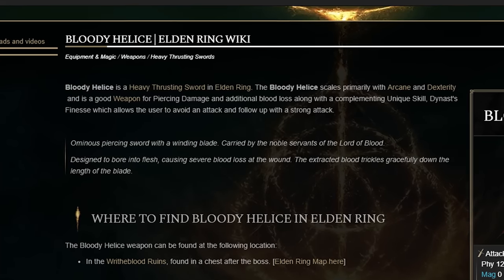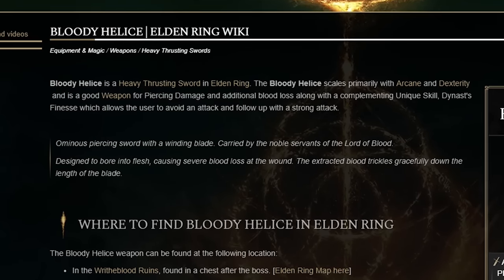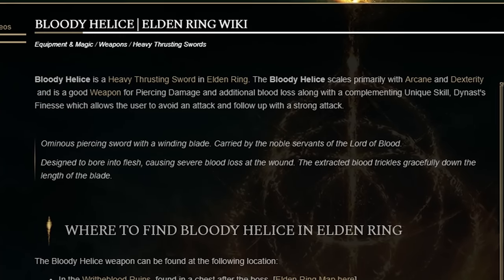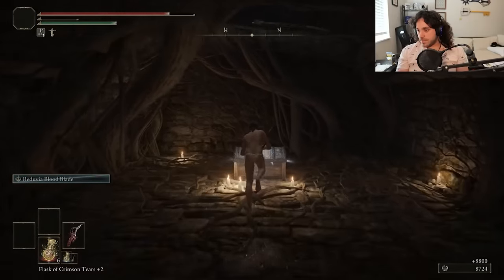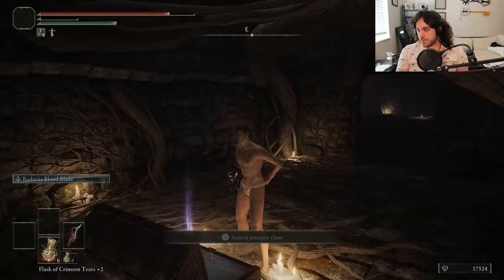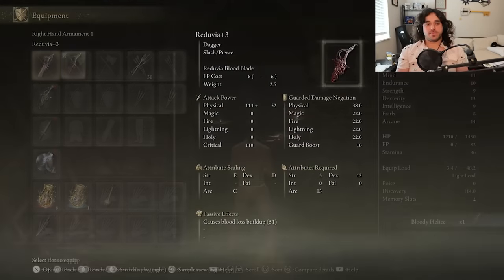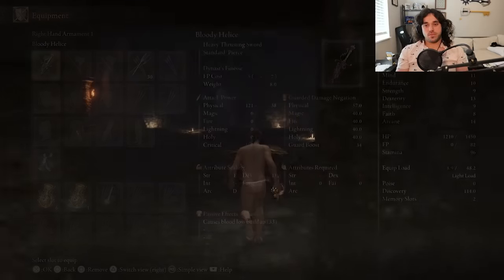Ominous piercing sword with a winding blade, carried by the noble servants of the Lord of Blood, designed to bore into flesh, causing severe blood loss at the wound. The extracted blood trickles gracefully down the length of the blade. That lore is terrible — it's a bloody sword wielded by servants of the Blood Lord to make blood, and get blood coming down from the tip to the base.